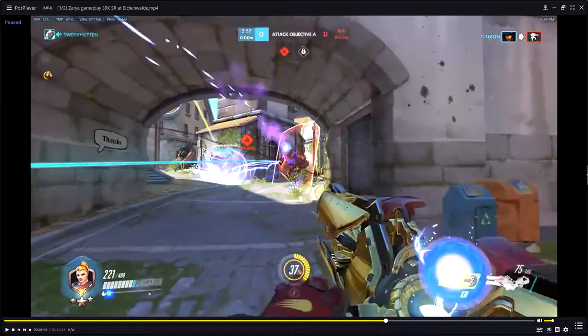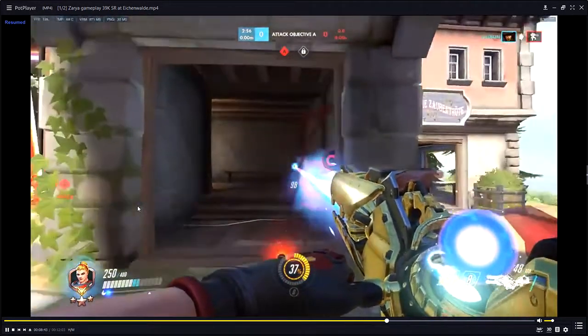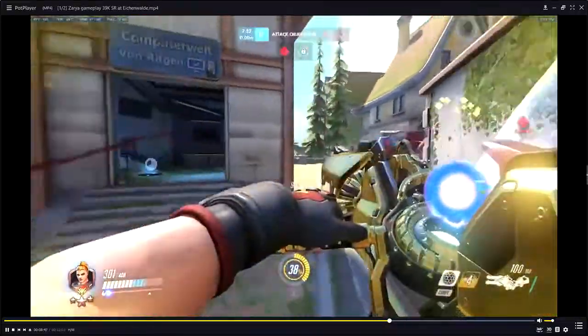Did you guys see that? Our Winston jumped in, we barriered him, and he waited — now that the barrier is gone he pops his own bubble. Finally we see the timing come out — that's really, really good. I think we need to go in with our Winston just a little bit more though.